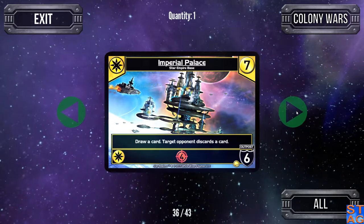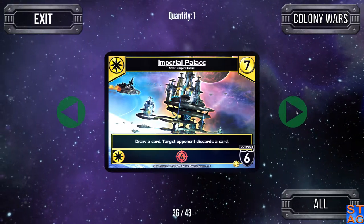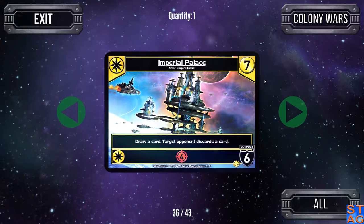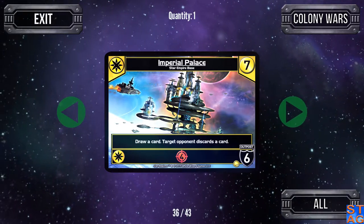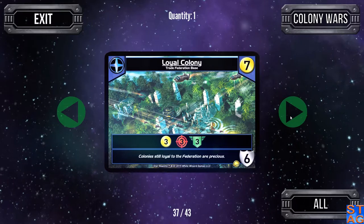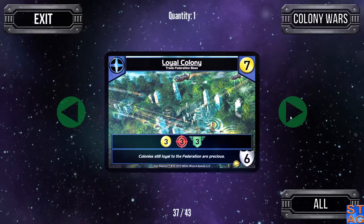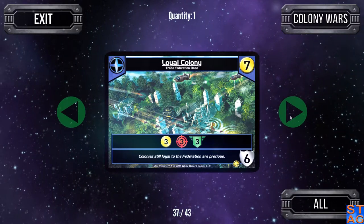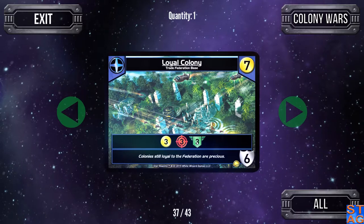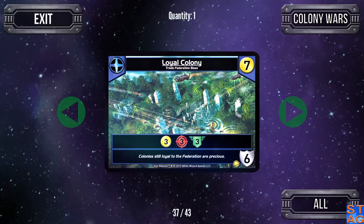The Imperial Palace costs seven — you draw a card and target opponent discards a card. Ally ability has an attack of four. The outpost defense of six isn't the greatest, but it's about the highest you'll see for a Star Empire outpost. The Loyal Colony is a great one, especially when playing the AI in Chapters 9 and 10, because AIs usually ignore non-outpost bases. It is a bypassable six-defense base and every turn it essentially does the Colony Seed Ship ability.